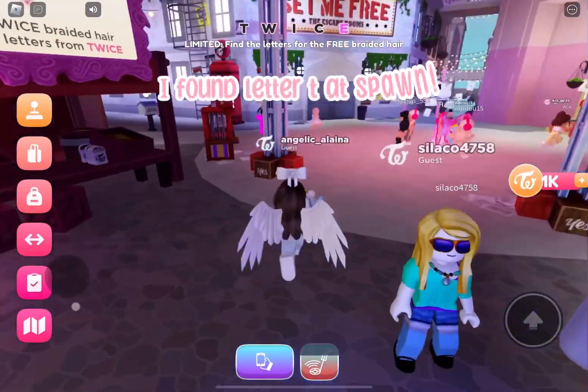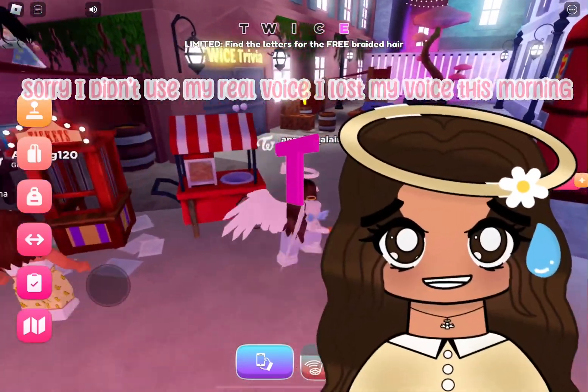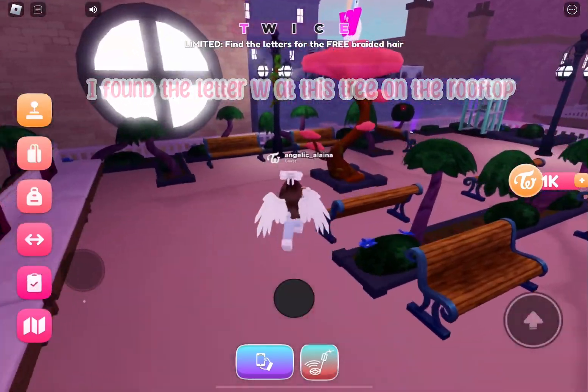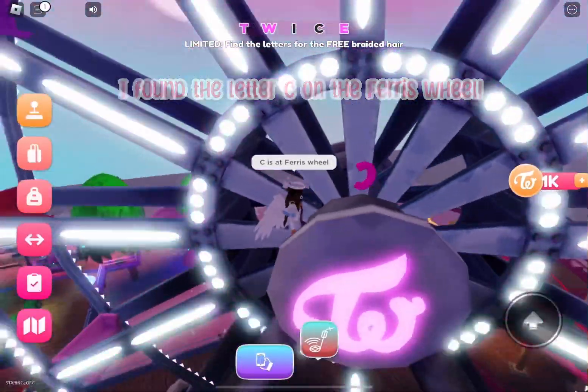I found letter T at spawn. Sorry, I didn't use my real voice — I lost my voice this morning. I found the letter W at this tree on the rooftop. I found the letter C on the ferris wheel.